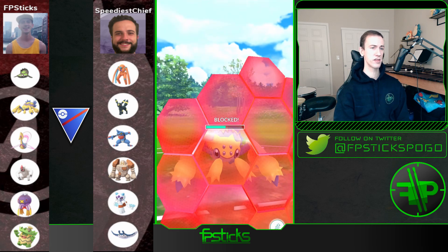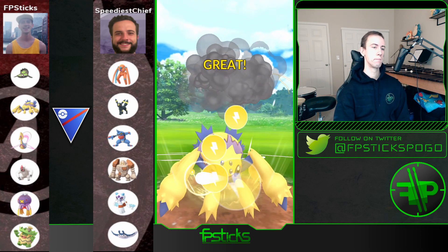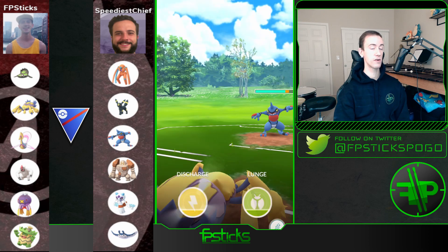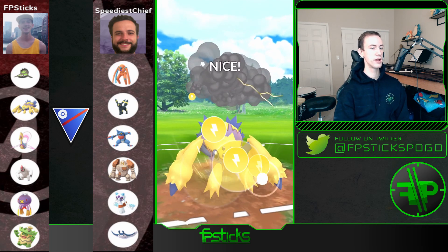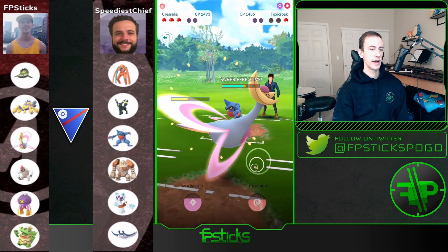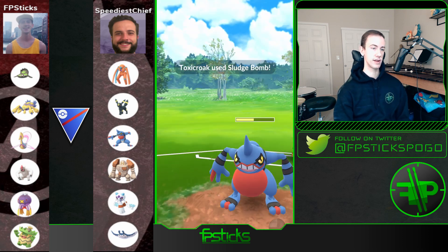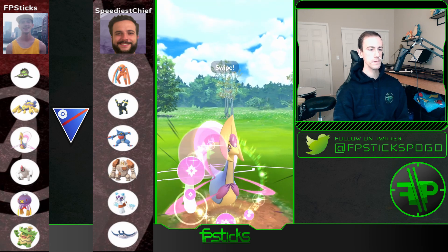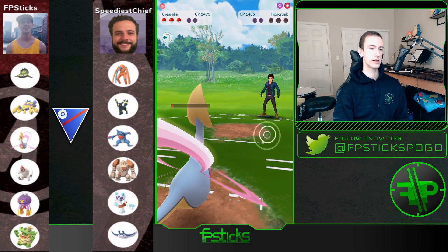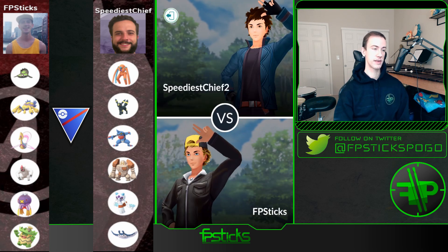I'm actually going to preserve this Galvantula because I'm anticipating whatever's in the back is also somewhat weak to it. I throw a Discharge — down goes Regirock. It's Toxicroak in the back, so I go for Discharge again. Maybe should have Lunge-baited here, but I felt he would have predicted that. He does shield it up, and I bring in Cresselia — I'm barely going to be able to get to Moonblast in time. I know this is a Sludge Bomb but Cresselia barely survives it, it's very tanky. I throw the Moonblast — it hits for neutral on Toxicroak because of the poison and fighting typing — and I'm able to take that first game.